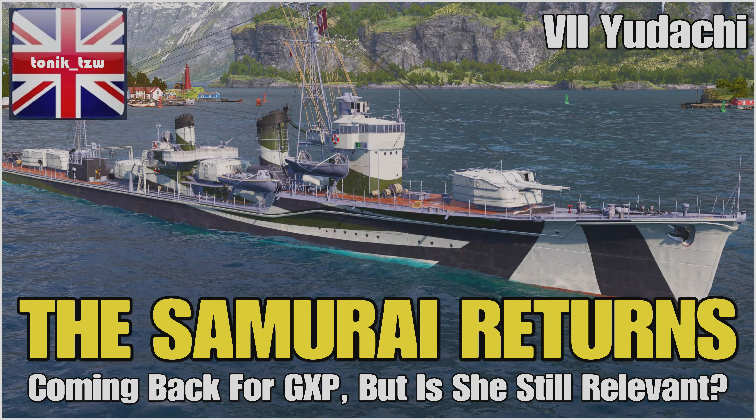Hello everybody, it's me TonicTZW, and in Apache Notes we see that the Tier 7 Premium Japanese Destroyer, the Adachi, is going to make a return for Global XP. I believe it's going to be 750,000 Global XP, the same as many of the other Tier 7 Premium ships available in the store. But the question is, is it still relevant in the game today?